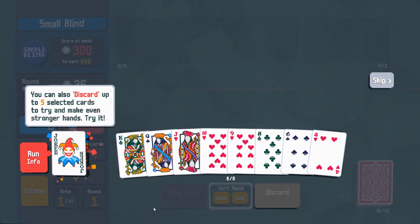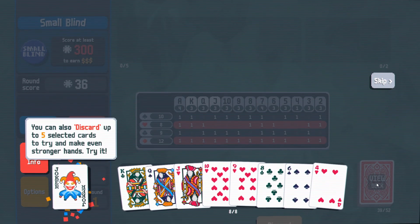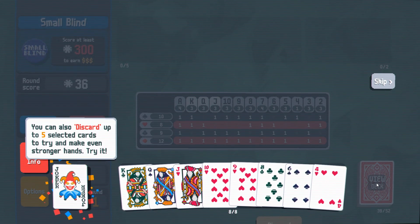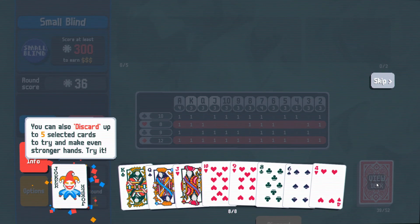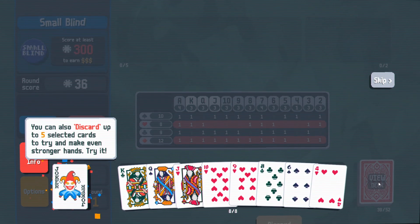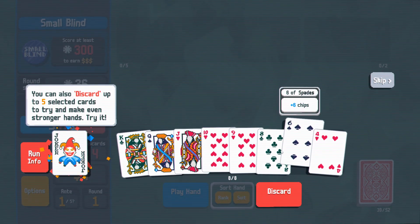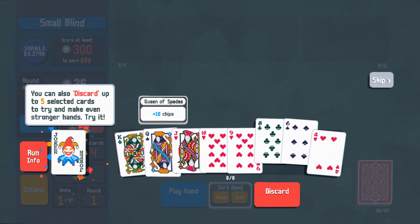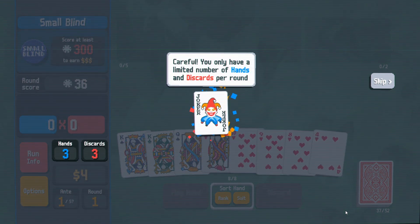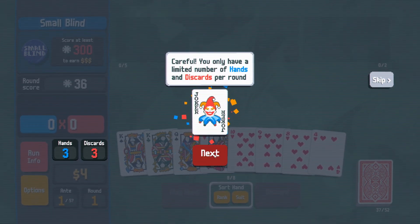You can also discard up to five selected cards to try and make it even stronger. Here is our deck — I have 39 out of 52 cards. So I can dump some cards to try to get certain things, like for example now I could try to get a heart. I don't know if I want to dump these though because they're pretty impressive cards. Carefully — you only have a limited number of hands and discards per round.